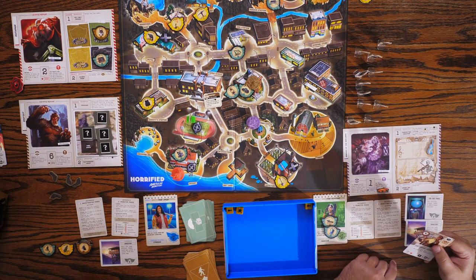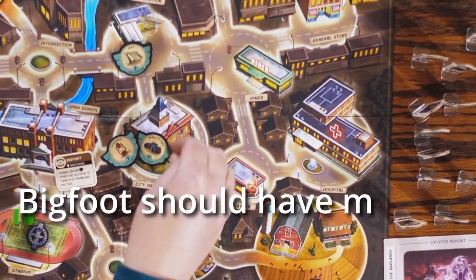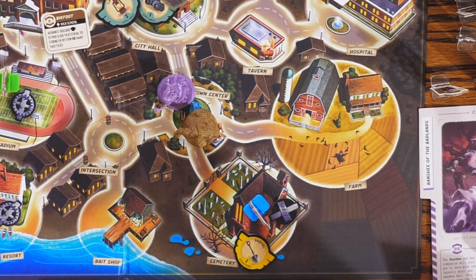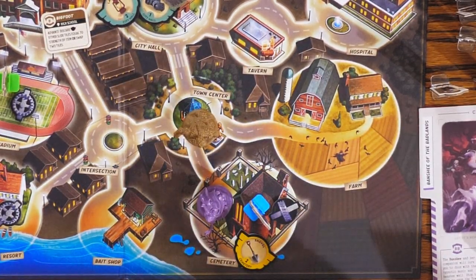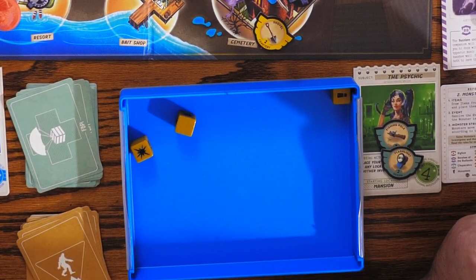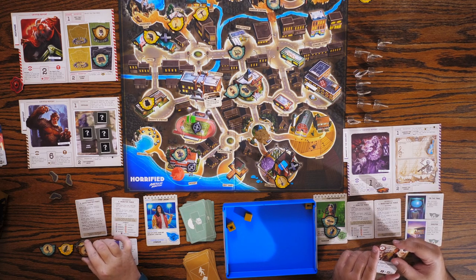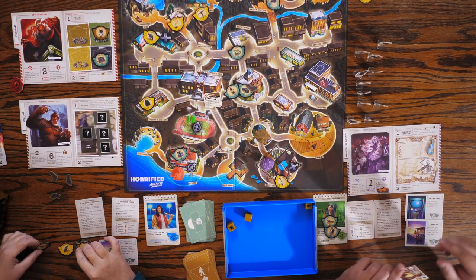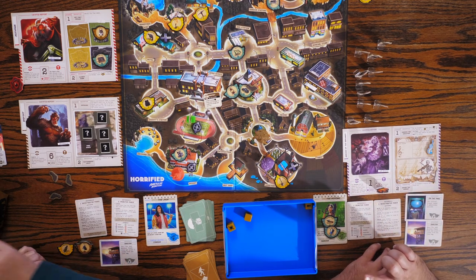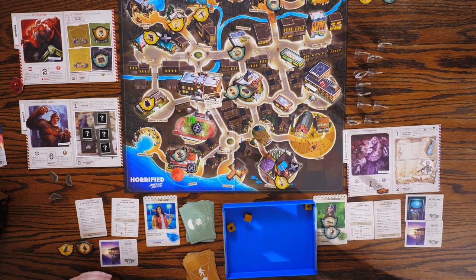Bigfoot moves one space — we're going to put a footprint right there. And the Banshee moves toward me and rolls two dice. She's going to hit one. So you can discard an item to not take the hit. Do we need green? For Bigfoot, yes — but I have two green items. Wait, do they get discarded? Yep. This goes to the discard pile.